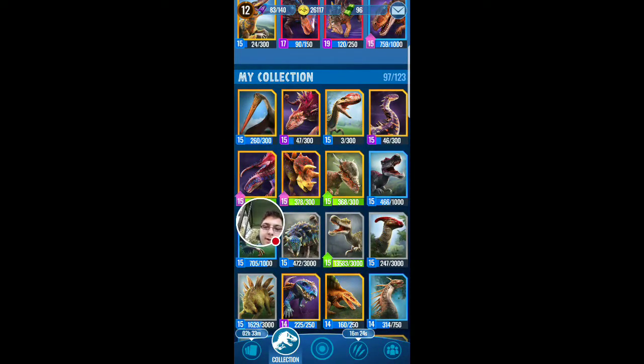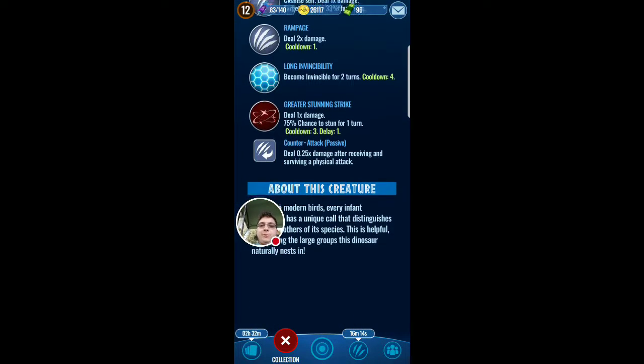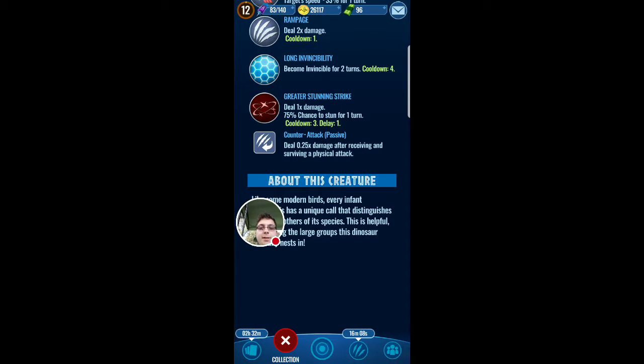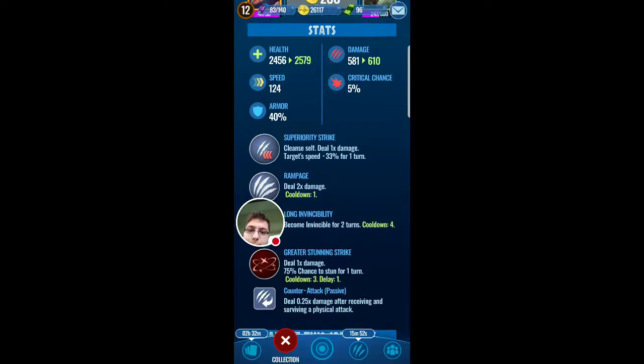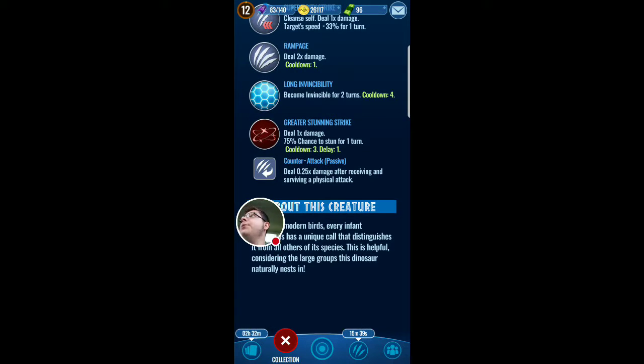Irritator - this guy is actually helpful for leveling up and actually good because it's got a good battle set. It has a good ability: Counter Attack passive, so it can just attack the person attacking it - it's like a second attack. It doesn't do much but it might help you. Superiority Strike is the best thing a dino could have - for any dino like Suchotator.